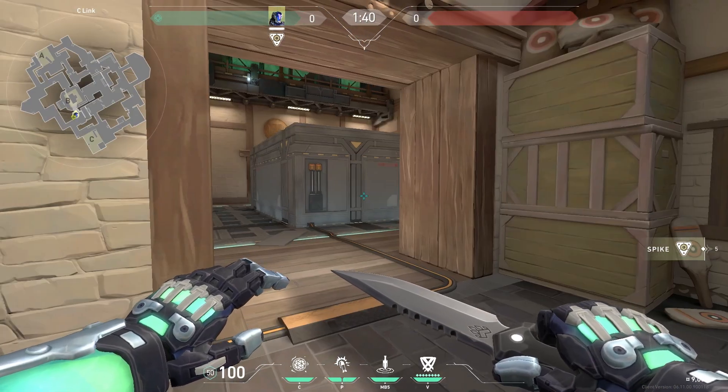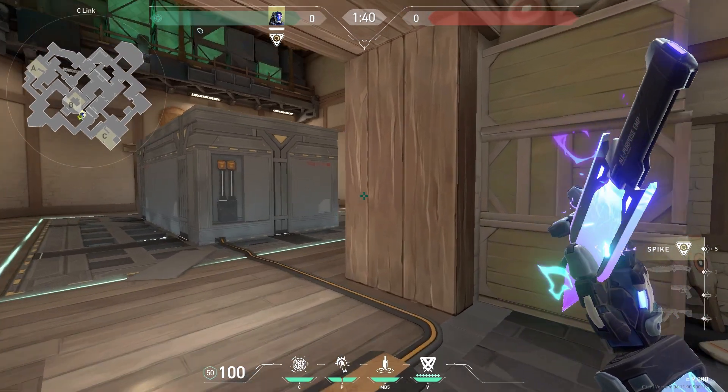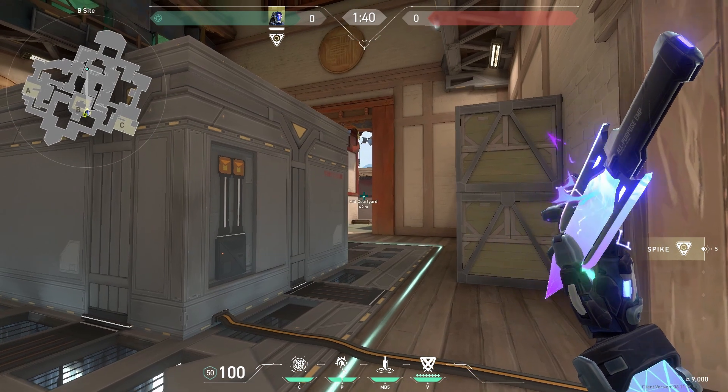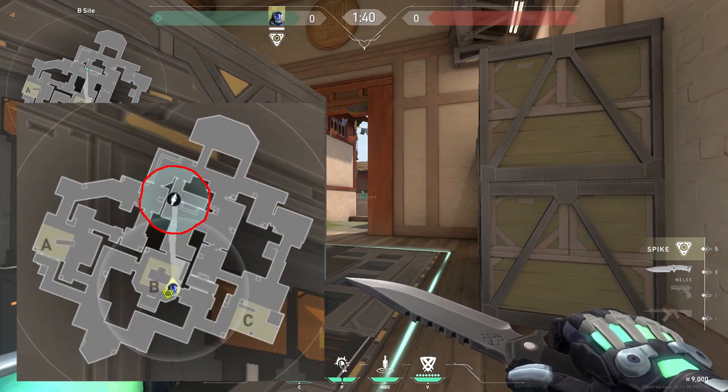Now this next knife is one I'm throwing almost every round as a defender. It's unbreakable by the enemy and gives you so much valuable information. All you have to do is throw it at that wall over there — as you can see by the minimap it covers all of mid, window, and A Main.